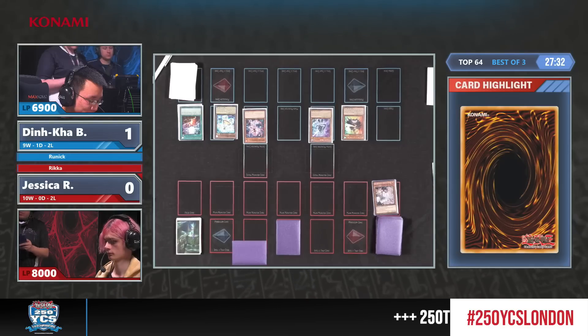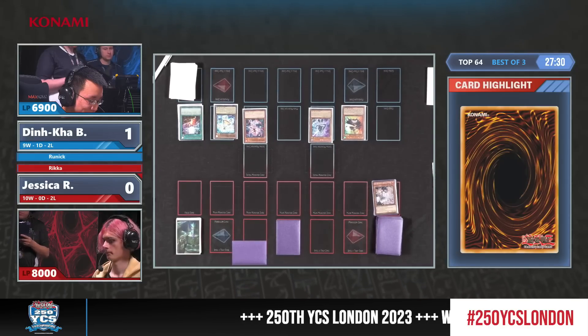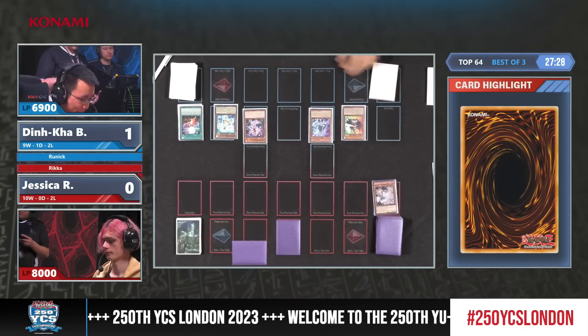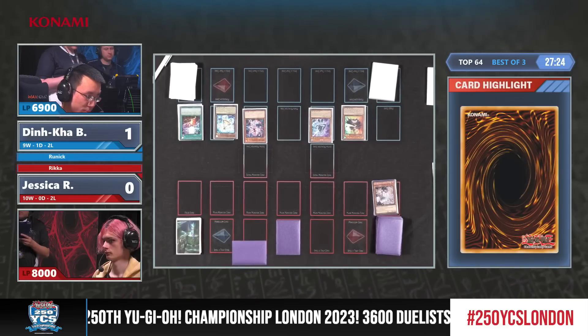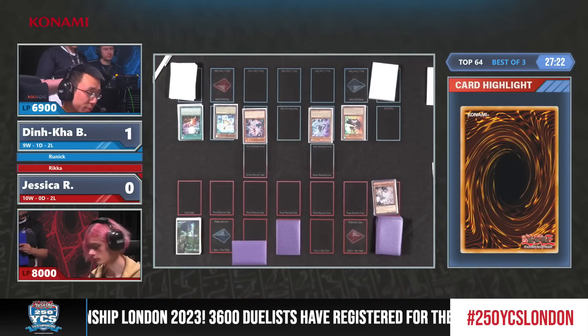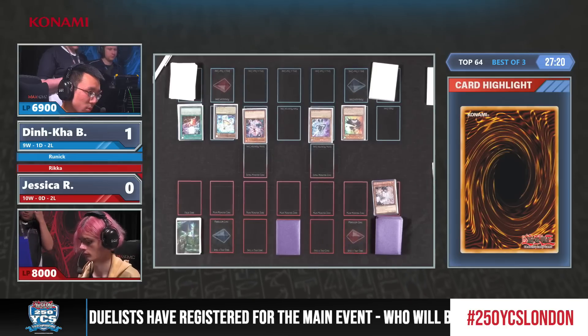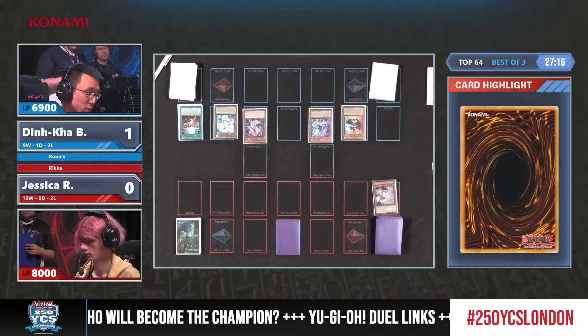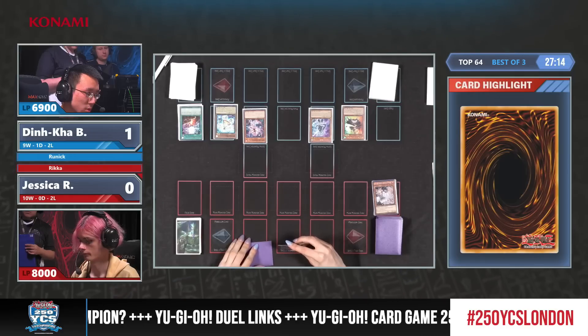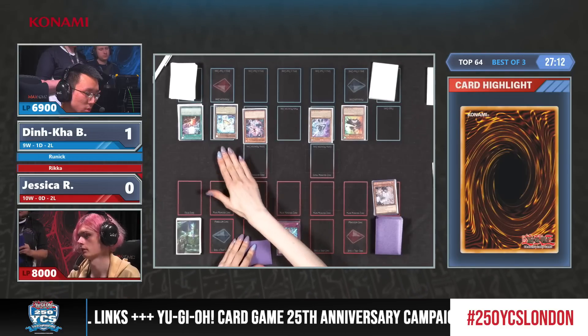Important to note that Starter inflicts damage to yourself and locks you into Level, Rank, and Link 2s for the rest of the turn. That's probably why Dinka was thinking for a moment — is there anything else I can do before I lock myself down? Okay, just going to attack with some small monsters, deal some damage, and try to set something up. The thing is, you want to try for game, but Jessica has used a lot of her resources. Even ending on Carrot and Red with double negation versus three cards — that final card has to be something absolutely incredible.